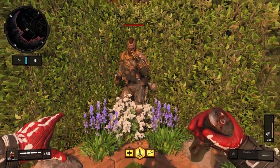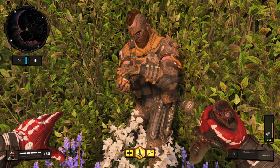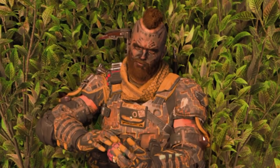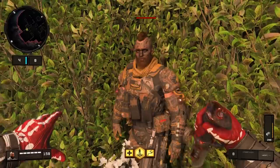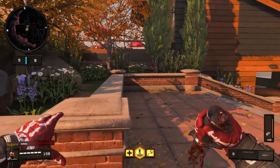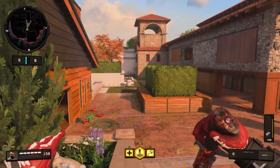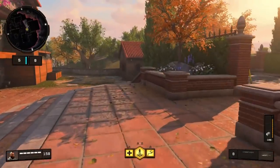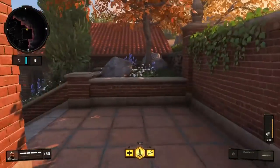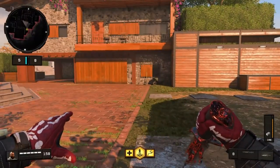We now have five people out — six if you include JC who fell off the map. Look at all the players we have left — there are a whole lot remaining. I've been around the map three or four times and that's all we've found. I need to start looking up high on the roofs, because on Hacienda a lot of roof spots work out really well. Good thing nobody's in that spot we used not too long ago — that was annoying.